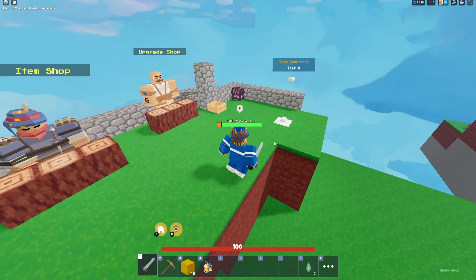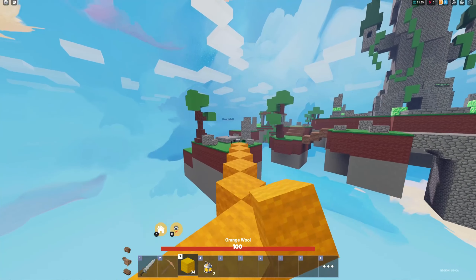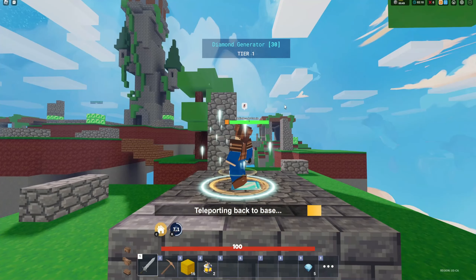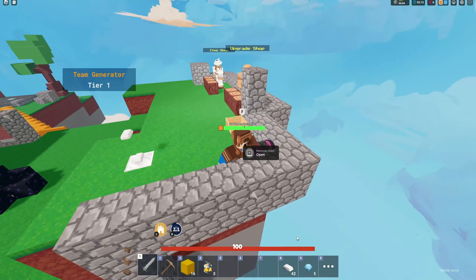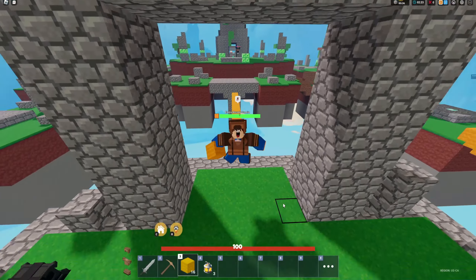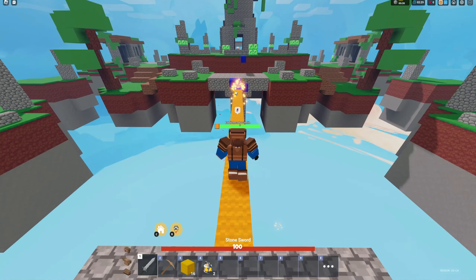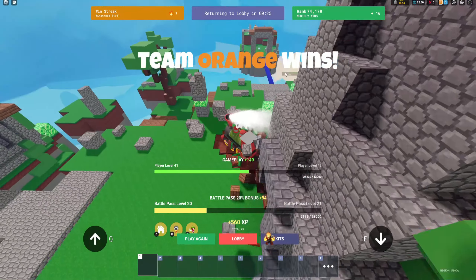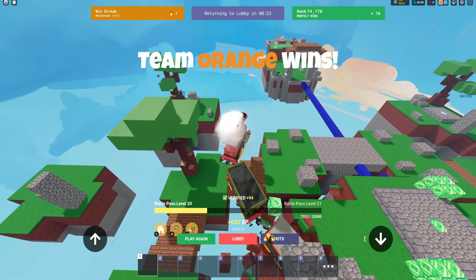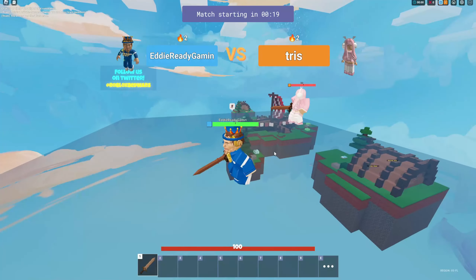Spend two emeralds on obsidian — eight total — and save the other two in your chest. Get armor and blocks, then go to your diamond generators — both of them. I have two cluster bombs right now. You usually want to stall until 45 seconds in win streak 1v1 to get your cluster bombs, and then you have a really OP advantage. We made him leave! That's what I'm talking about with the cluster bomb knockback being OP.